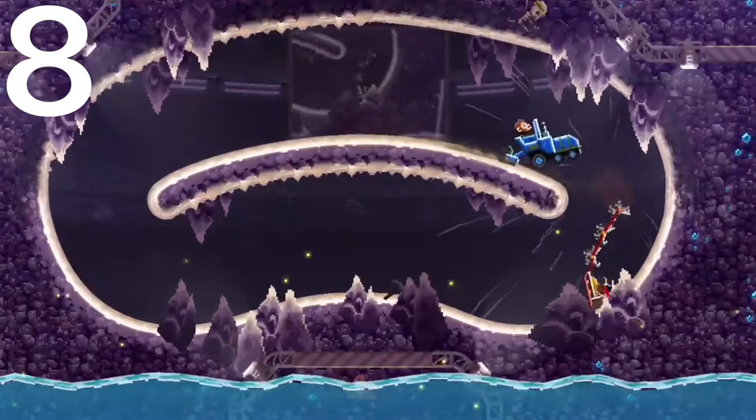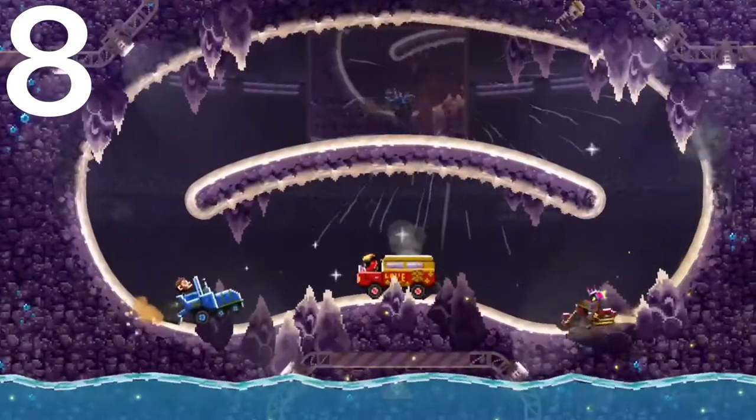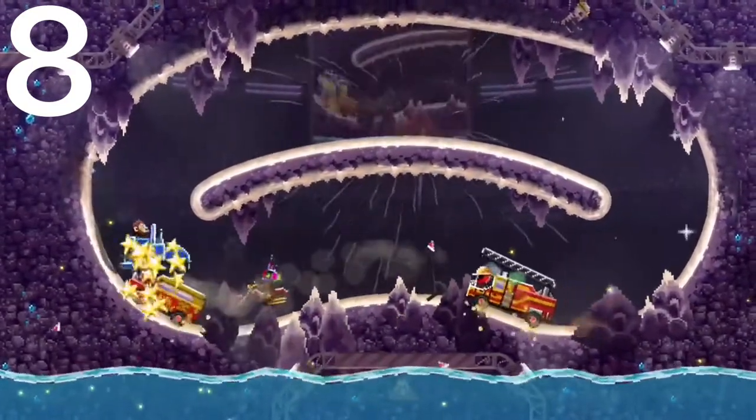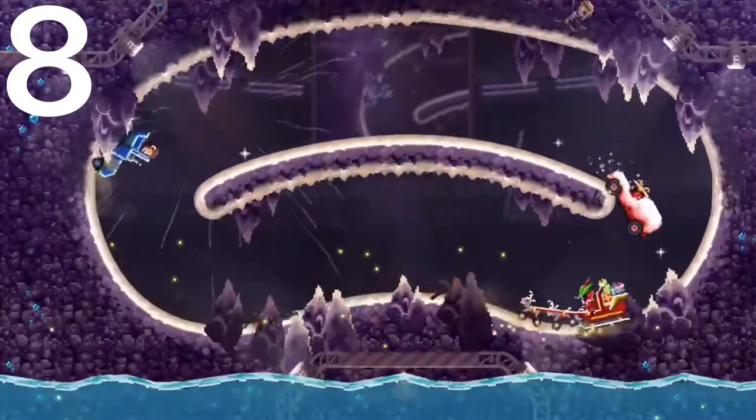Number 8 is the Asphalt Paver. This car is kind of underrated. It has the little paver thing in the back, giving it good protection. It has really good front protection also. A very enclosed head and decent speed as well, which is why it's so high on this list.